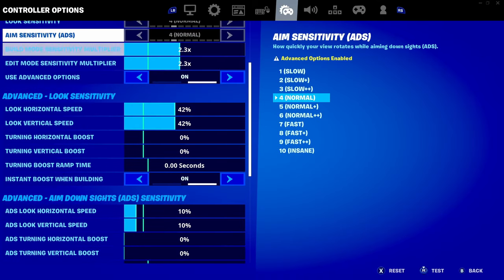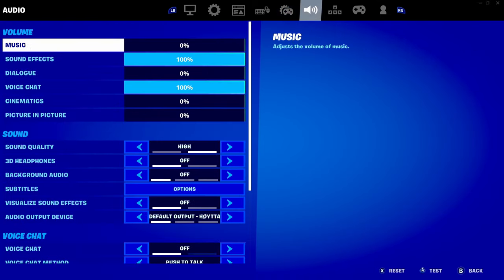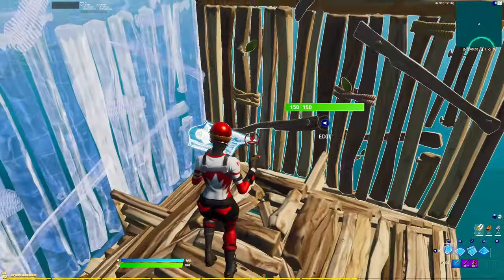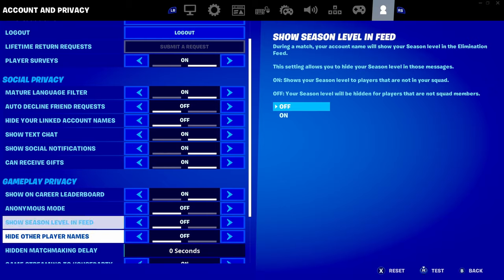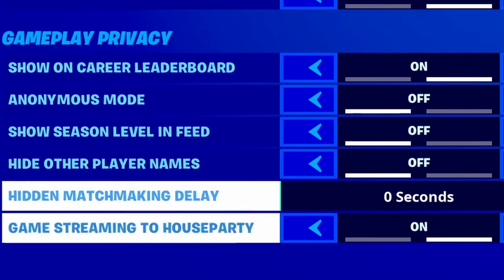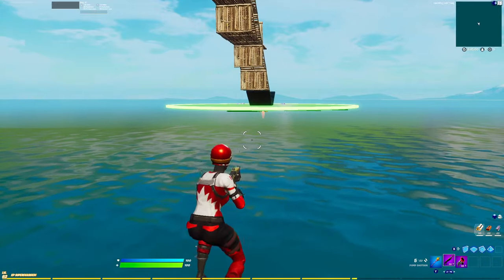Turning edit hold time all the way down will basically reduce your input delay, just like performance mode. After that, go to sound settings and turn off subtitles — this is also really important for performance mode. Then go to the last tab and turn on show on career leaderboard, and turn hidden matchmaking delay all the way down.